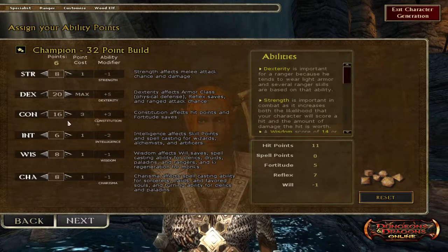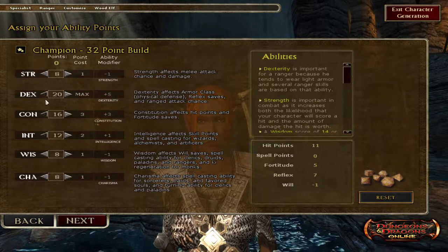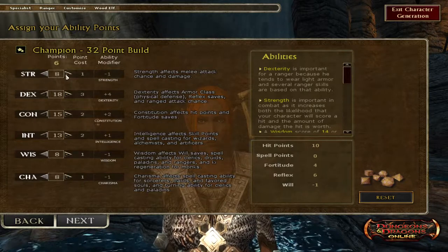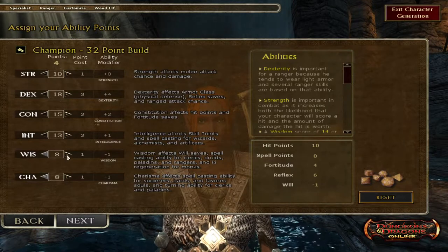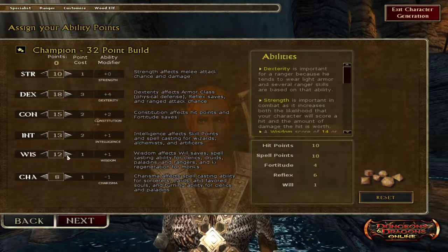We'll prioritize intelligence points so you have more skills available. We also want more wisdom too.